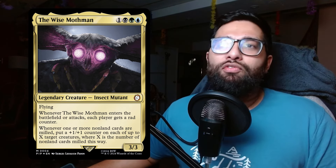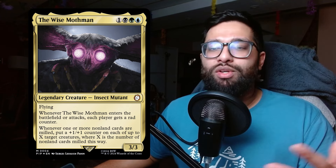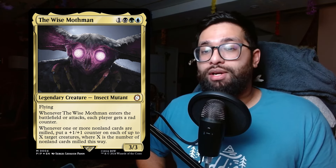Let's read the Wise Mothman: one black, green, and blue — a 3/3 legendary creature insect mutant with flying. Whenever the Wise Mothman enters the battlefield or attacks, each player gets a rad counter. Whenever one or more non-land cards are milled, put a 1/1 counter on each of up to X target creatures, where X is the number of non-land cards milled this way. It helps you build wide and buffs up your board.